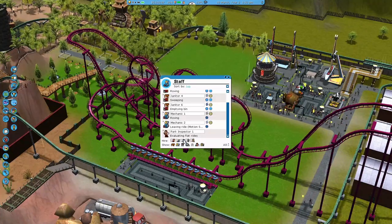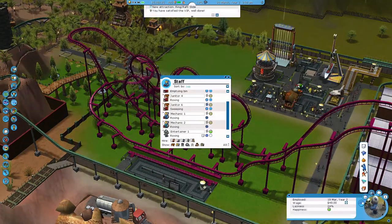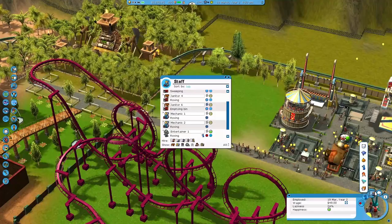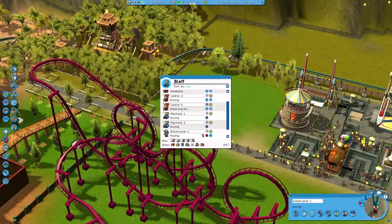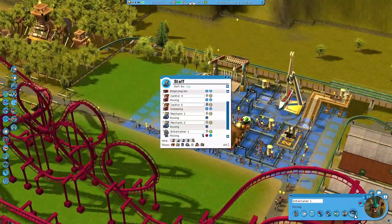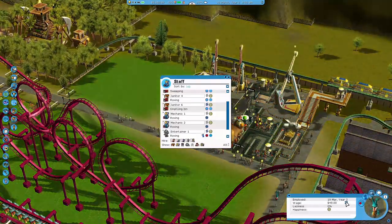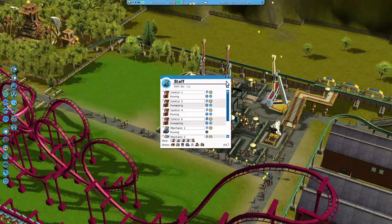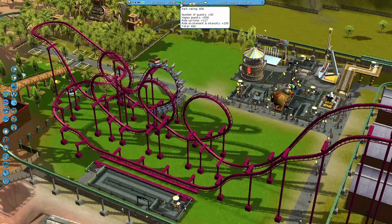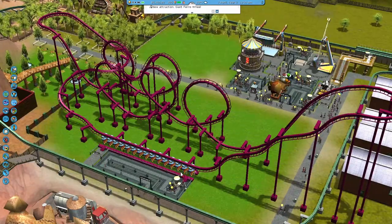There we go, that's what we'd like to see. I might even throw in an entertainer — I'll give it an alien costume. I've lost where they are, but I'll just keep them in this area since that seems to be where all the people are. I'll train them up and give them a raise. Excitement, intensity, uptime — happy guests. Yep, I think we're going to be cruising here to finish this off.